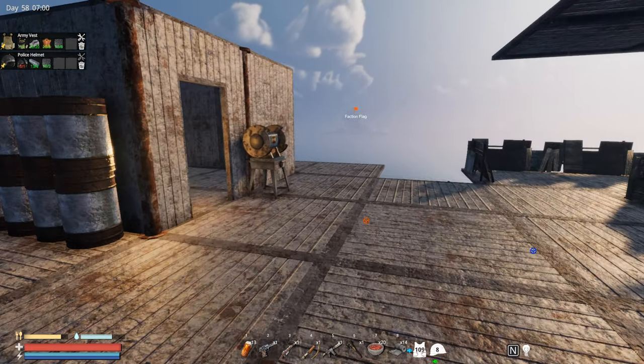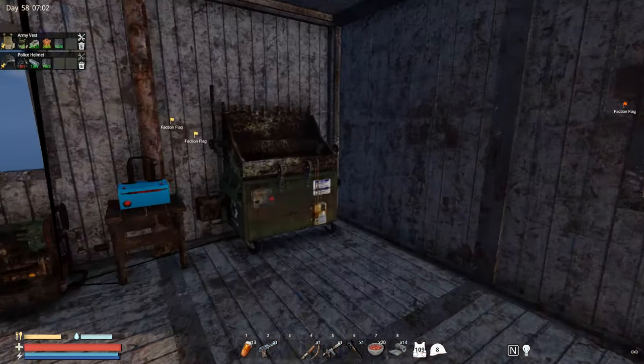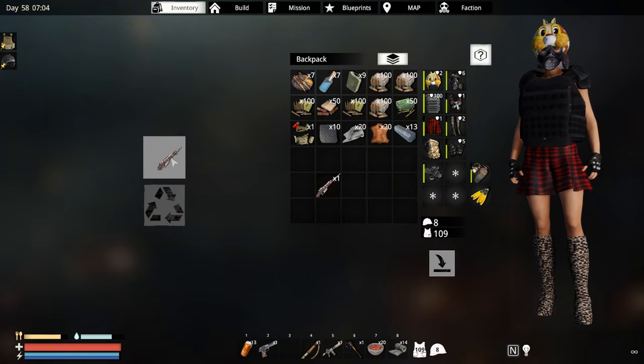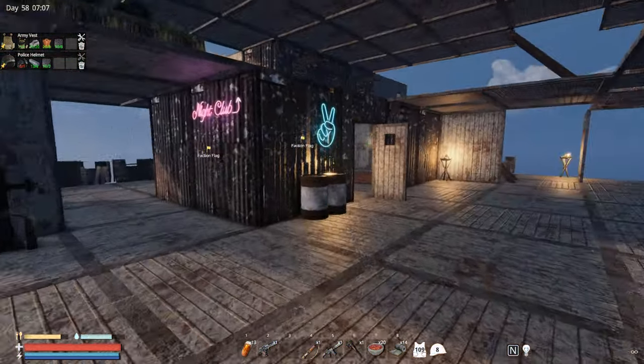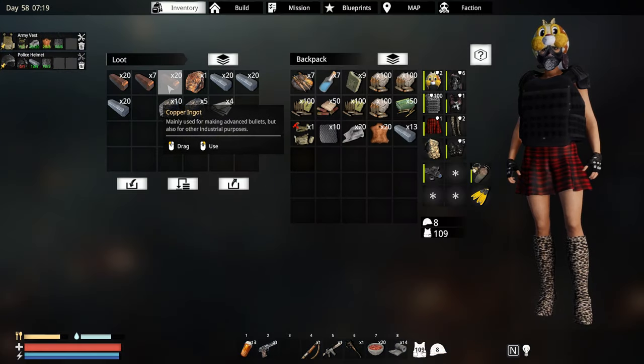We're gonna make a better bolt-action rifle — we're gonna make a better one. So we're gonna recycle this one. It's gonna take some time but we are gonna make a better one because I do have a better scope. I also need to make some more bullets, so let's just grab a couple more copper.